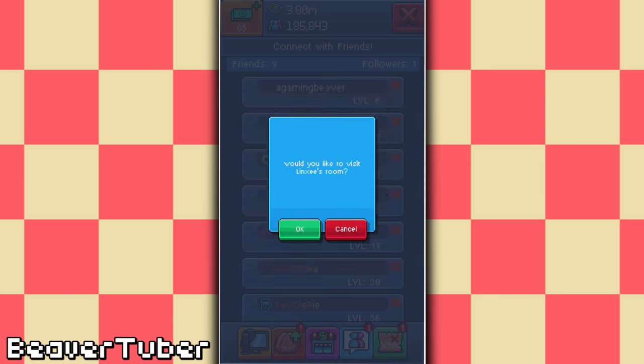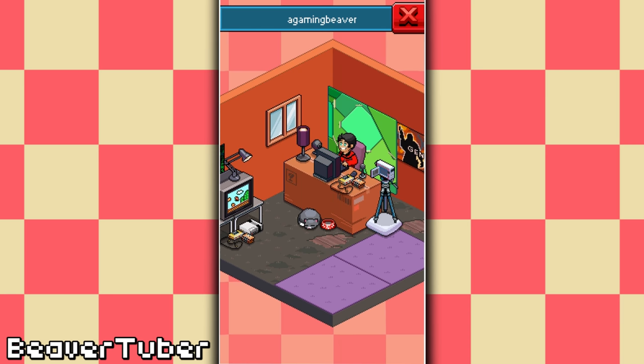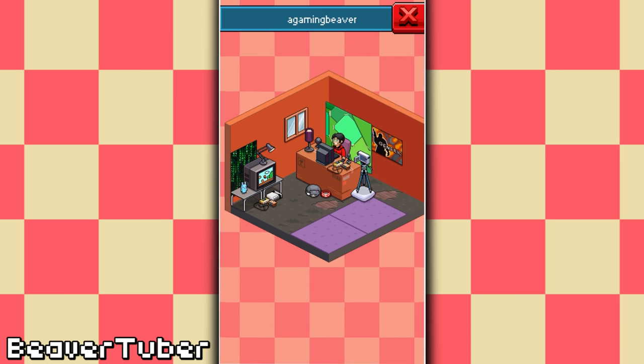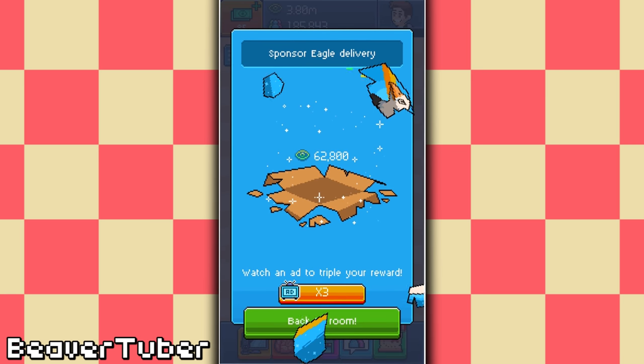Yeah, this is Whitney's — she's only level 6 right now. Look how neat and tidy it is. There's like a Gaming Beaver I just kept. There it is — just some humble guy who decided to nick my goddamn name! Look at the eagle.